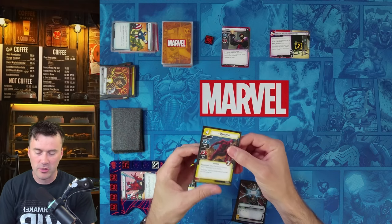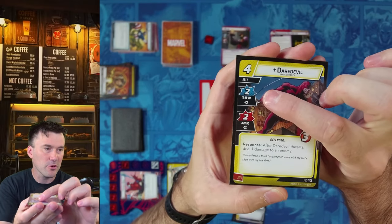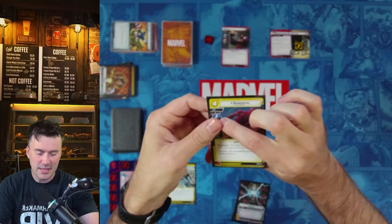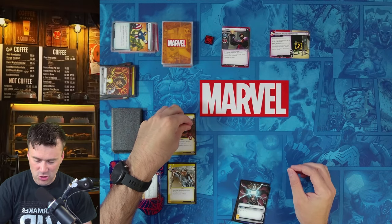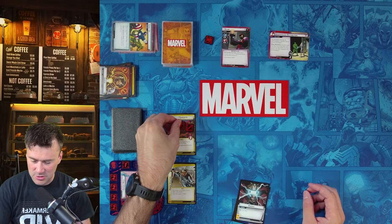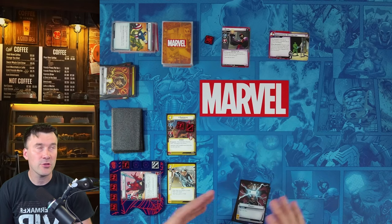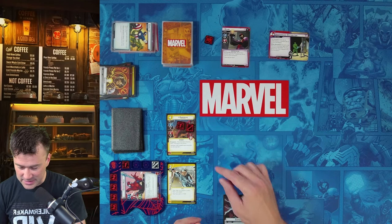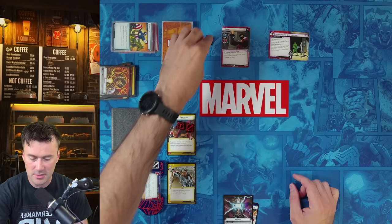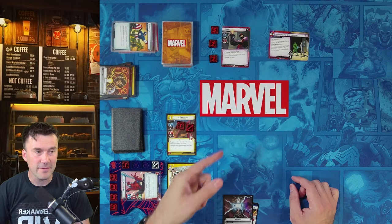We exhaust Daredevil to thwart two off the Defense Network side scheme. There are two threat on it, so it's cleared. Daredevil takes one consequential damage — indicated by the star under his stats — so he now has one damage out of three life. As a response, after Daredevil thwarts, we deal one damage to an enemy. We place one damage on Claw, bringing him from ten down to nine life.